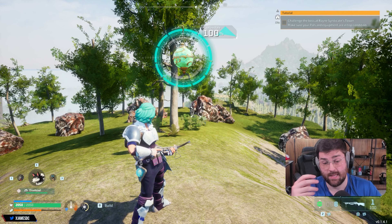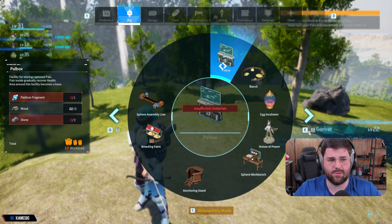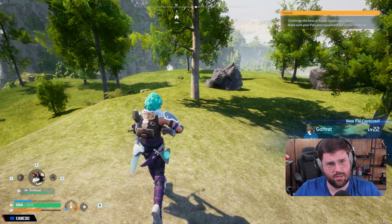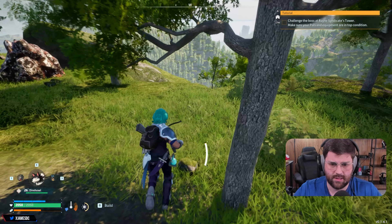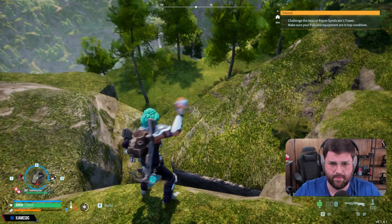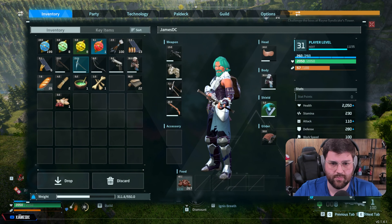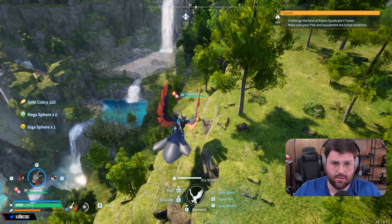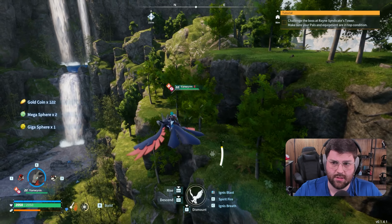There we go — caught it. Wait, I don't have stone! I swear I had stone. Where did the stone go? Did I not bring stone? Oh my goodness. I must have dropped it — that's so annoying. All right, let's go get stone then. Oh, there's a chest right here, and there's Paldium right there so we can get some easy. But I don't see any stone around.